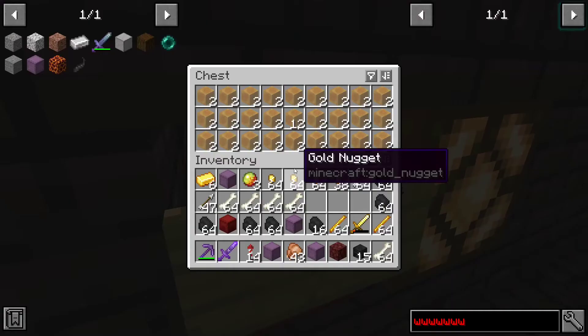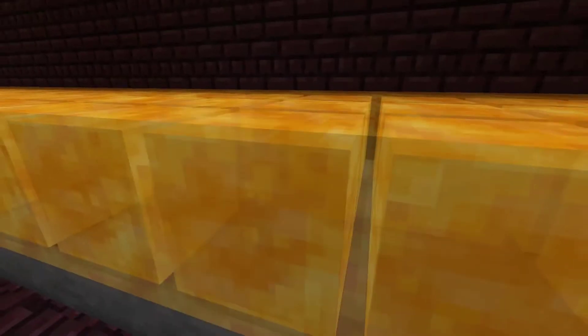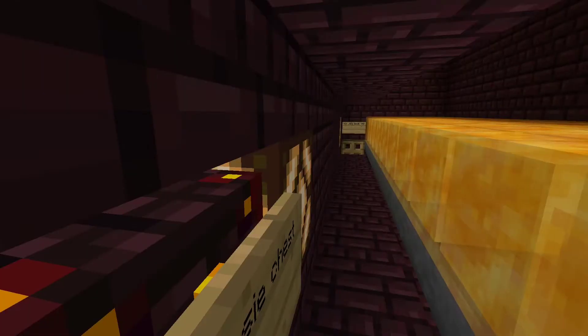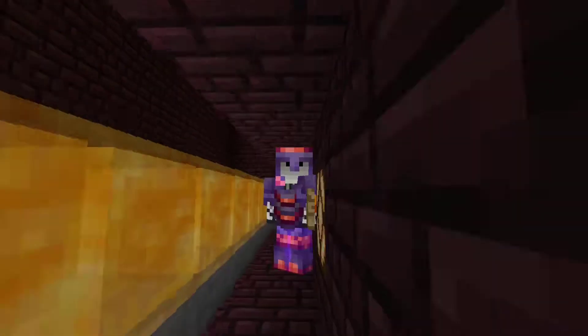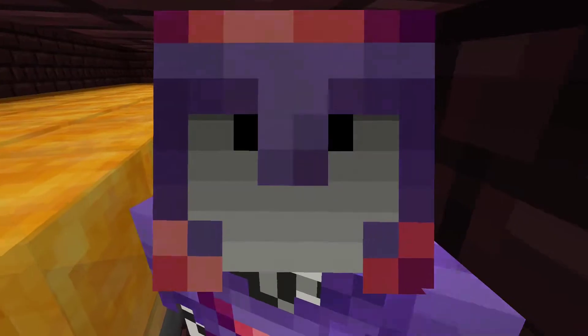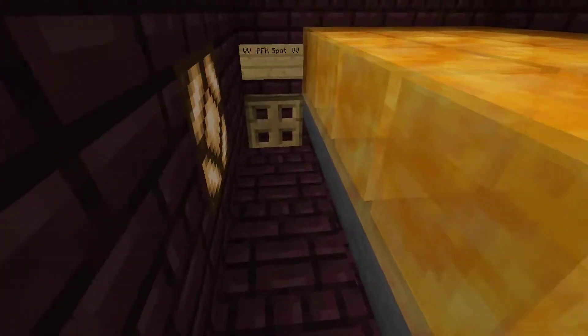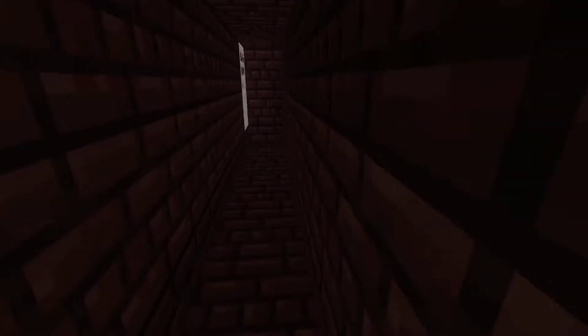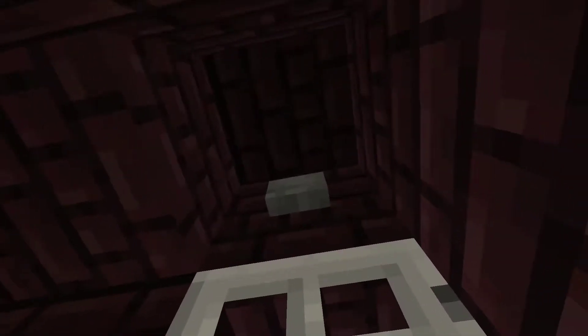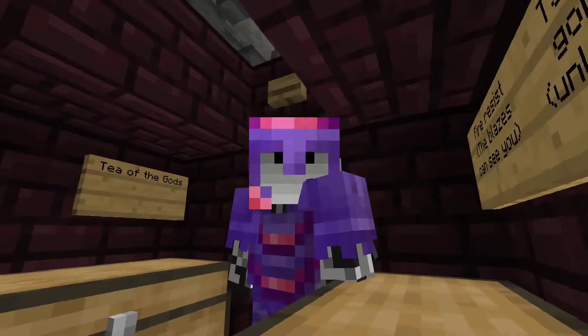If you accidentally break a honey block, it's all right — we've got extras, just put them back. If you don't, I'll have to make more, and I'm gonna fill your base with chickens. This farm has a dedicated AFK spot so that it doesn't break. Please use it — if you don't, I'll be mad, the farm won't work, and I'll fill your base with chickens.